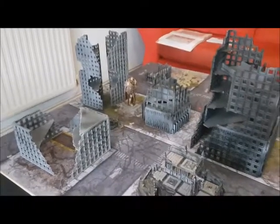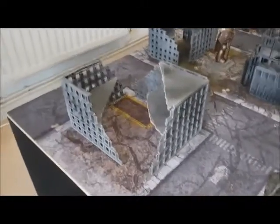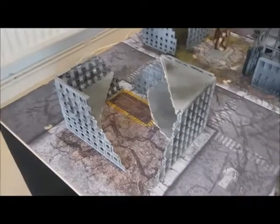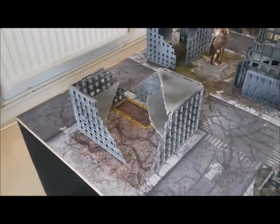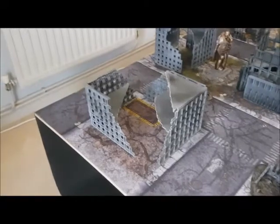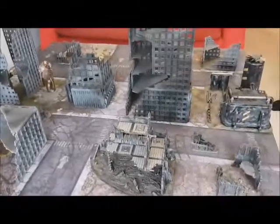We have a few special rules. First, plant the flag: at the end of your turn, if you control a building — measured by having more models inside its footprint than your opponent — you plant your marker. Si uses blue markers, I use red. You retain control of that building until your opponent takes it from you, meaning we'll be retaking buildings from each other as the battle progresses and units are lost.